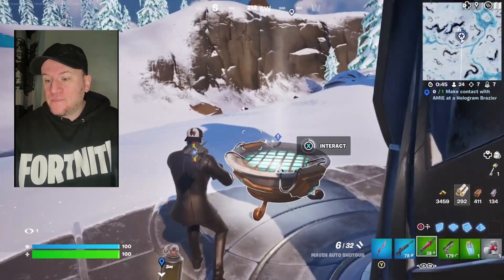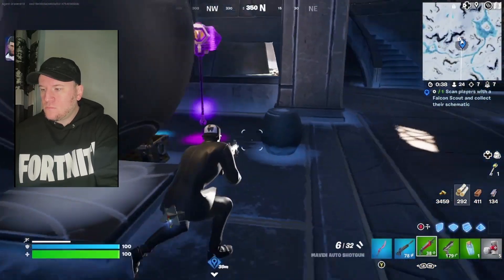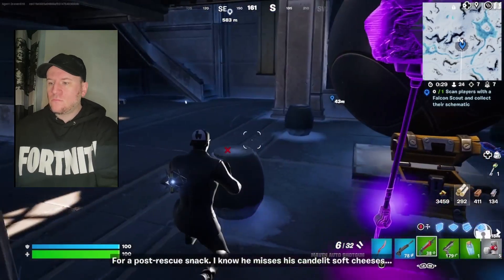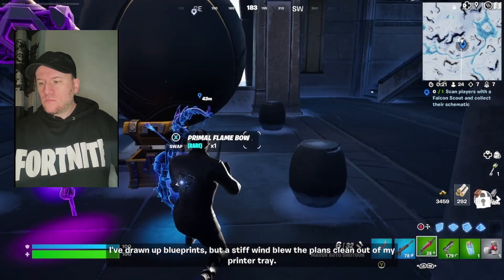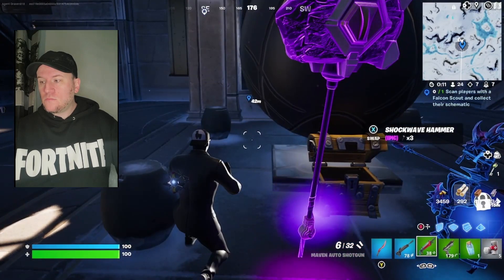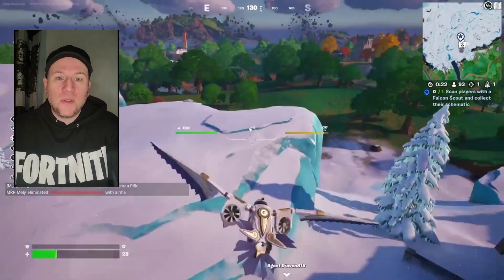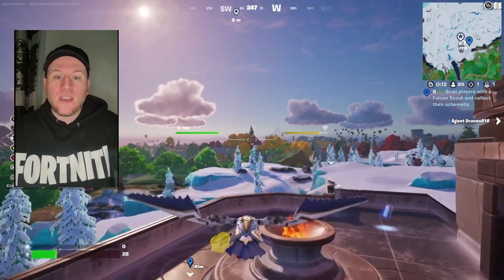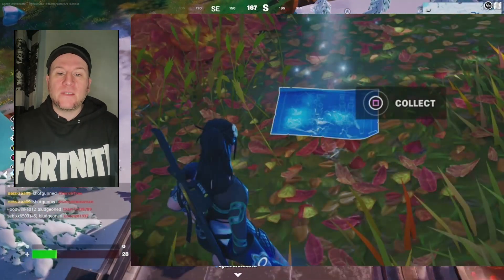Here's the message from Amy: 'If the scientist is facing a fate darker than the worst imaginable, I need a body built for the other side of that rift gate. My upgrades include a pocket chainsaw, flamethrowers, a little cheese knife, a jazzy piano, a collapsible candelabra. For a post-rescue snack, I know he misses his candle-lit soft cheeses. I've drawn up blueprints, but a stiff wind blew the plans clean out of my printer tray. Find my missing blueprints — using a falcon scout should help.' So Amy is worried about the scientist and wants us to help her build a body. This next quest is quite tricky — you have to use the new falcon scout to scan someone, and once they're scanned, they drop a schematic on the ground that you have to pick up and collect.